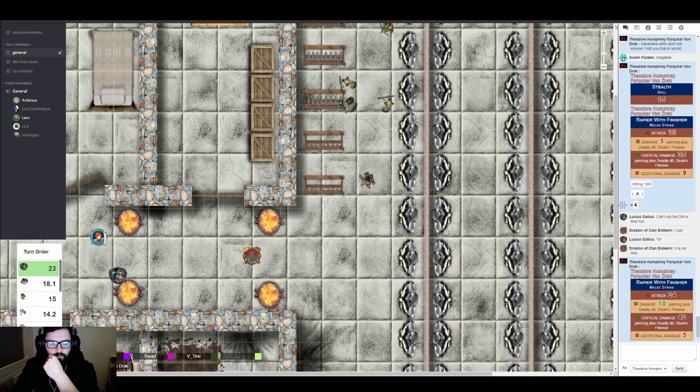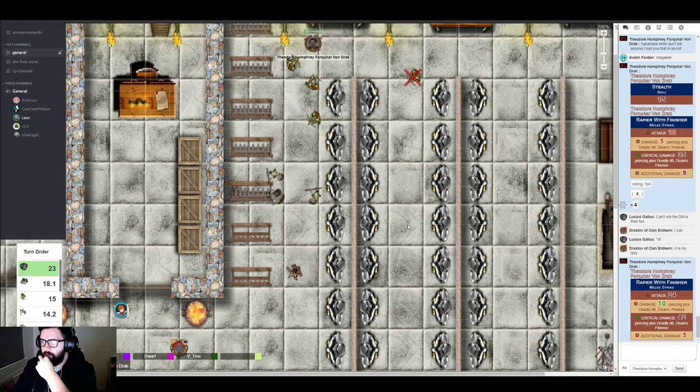A player asks about the shield other ability — confirming it means they take half the damage while the target takes the other half. Another player jokes that between two characters they now have effectively an 80-90 hit point health bar combined. Drastoff has 53 HP and the dwarf has 42.